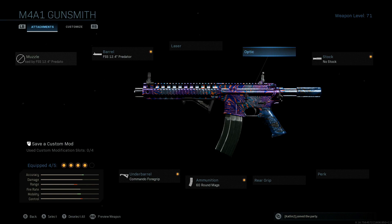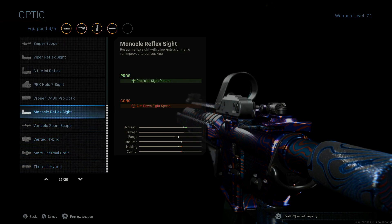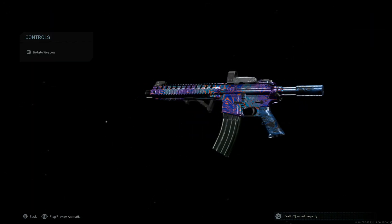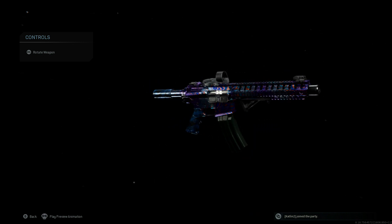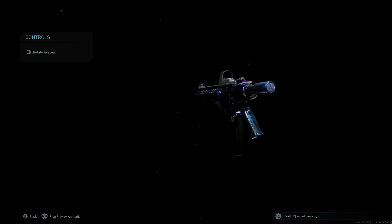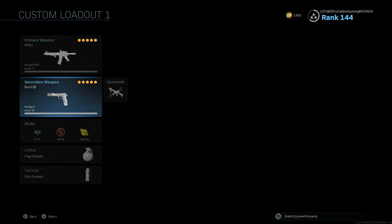I like to throw on the 60-round mag — it does not hurt your mobility that much because we're going to the stock and throwing on the no-stock option, so our mobility is still way beyond what any other M4 setup would be. You could always sub out and keep the 30-round mag and go with the stipple grip tape since you wouldn't lose that minor notch of mobility and could switch out mags faster. But I like knowing that if I run into four or five people at once I have 60 rounds in the magazine. For the optic I'm going with the Monocle reflex sight — the Russian reflex sight — and it actually runs very well with this setup.